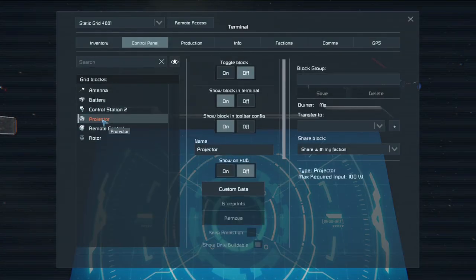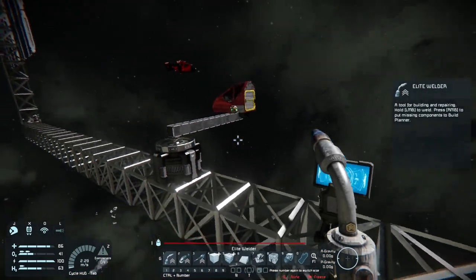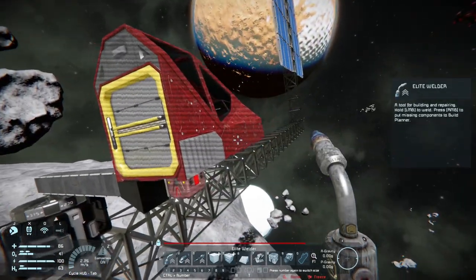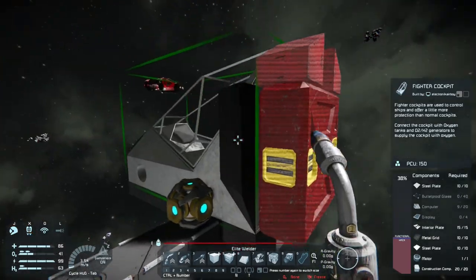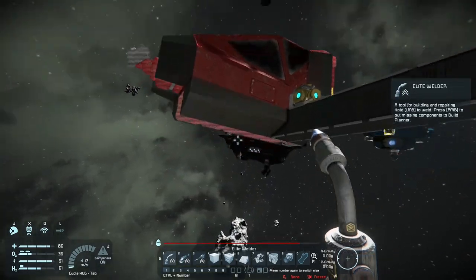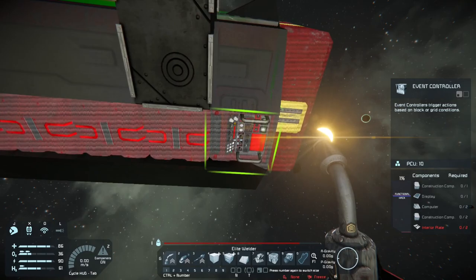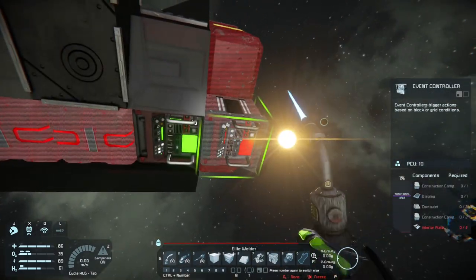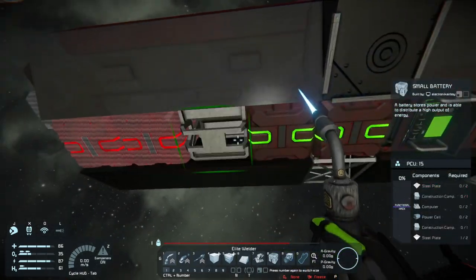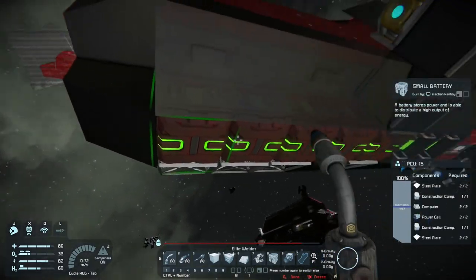We'll start off by activating our projector, which as you can see in the corner, it really just gave us the first portion. It also doesn't build the rotating arms or anything on the rotor because those are considered a separate or sub-grid. Here's where I mounted the first event controller and the second event controller. The rest of the bottom here is pretty much just batteries.